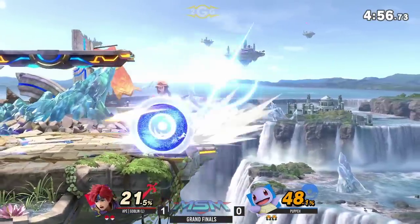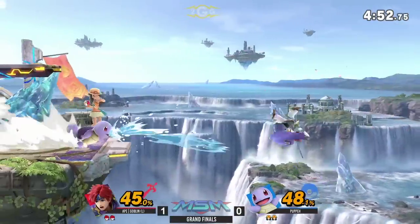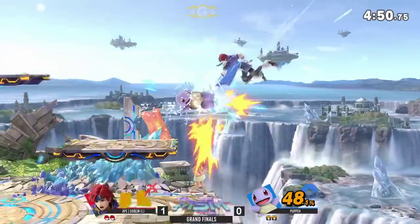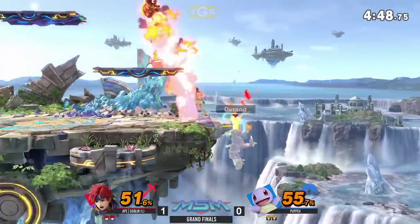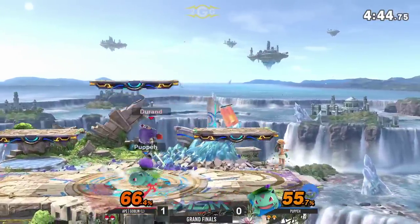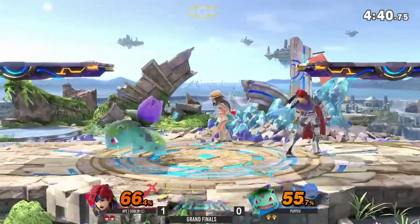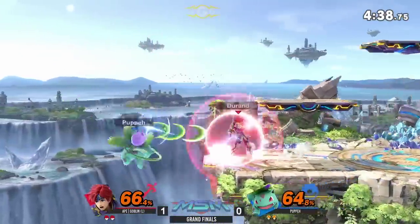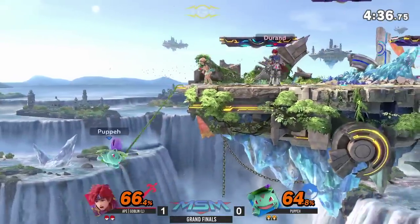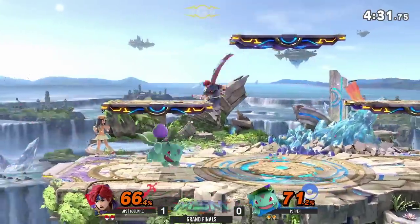Alright, we'll take it for sure. He gets a grab right here, punishing the get-up attack — that's big damage for Puppy. Putting him back on the ledge, and this is where he wants to be. As long as Puppy can be on the inside of the stage, he gets everything he wants — he can set up for a ledge drop, potential two-frames with Ivysaur, the platform extensions with Squirtle. It's great.